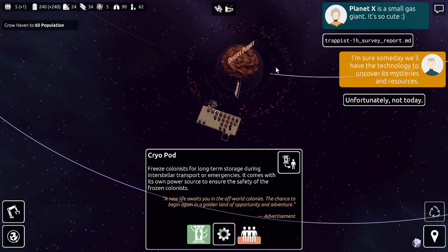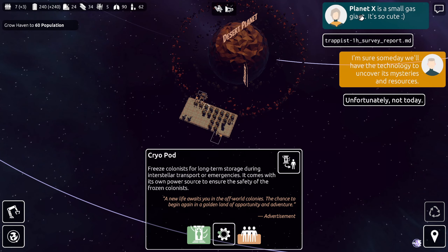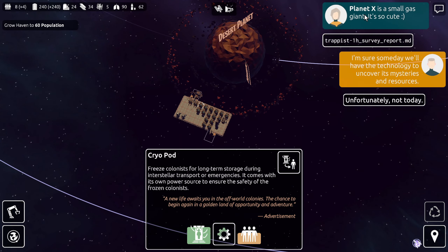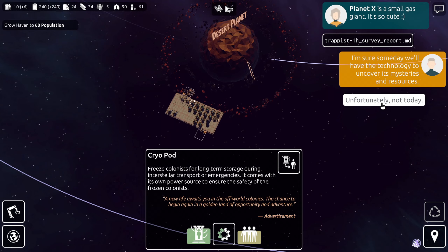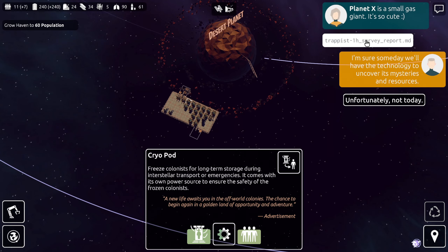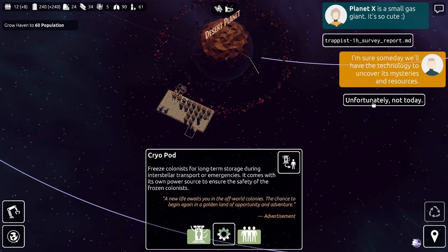We'll let those thaw, and then we get a new report from our Planet X survey — that's the main planet. We surveyed two of the moons last episode. Planet X is a small gas giant — it's so cute. I'm sure someday we'll have the technology to uncover its mysteries. The report says it has large amounts of valuable materials, and with the right technologies we'll be able to construct floating platforms to mine valuable gases from within the lower layers of the atmosphere. Sounds cool, but we might need to unlock some stuff before we can explore that planet.